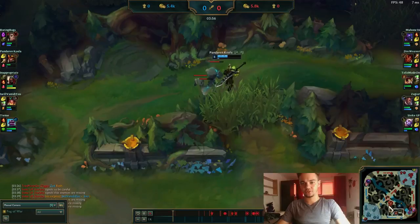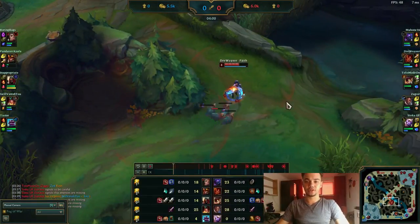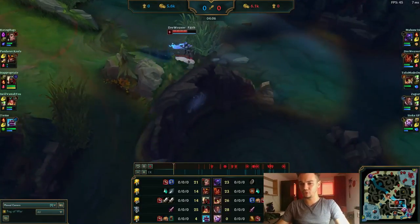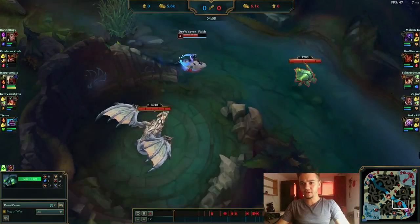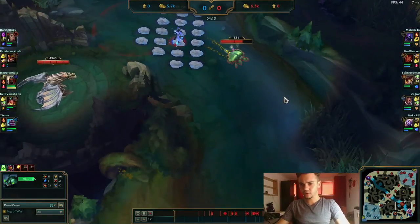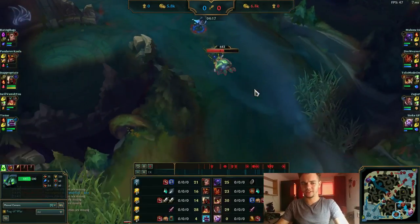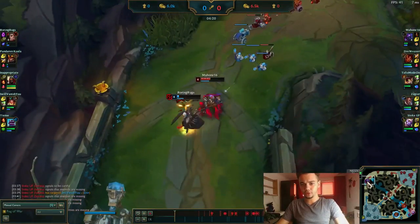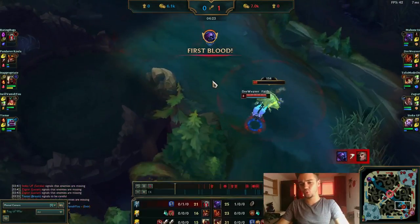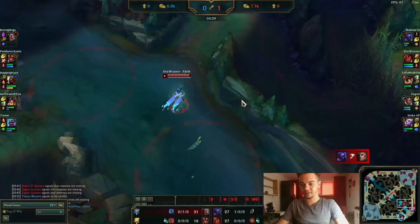Jarvan struggles to get his golems and falls behind. The rich get richer really applies here — Taliyah when she wins snowballs hard. I also take the crab which Jarvan should have had. Jarvan should have killed it — that was another mistake; he is a jungle main as far as I know. Also Jax wins the lane here, but Swain actually manages to come back, so it's not an easy win just because Jax got a kill.